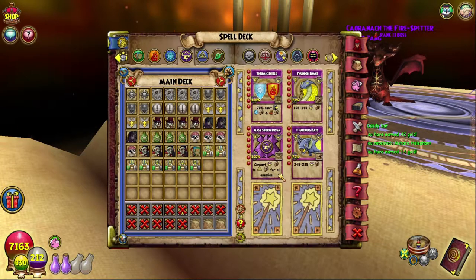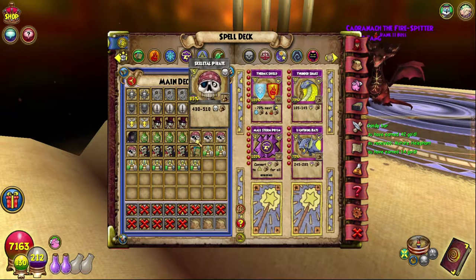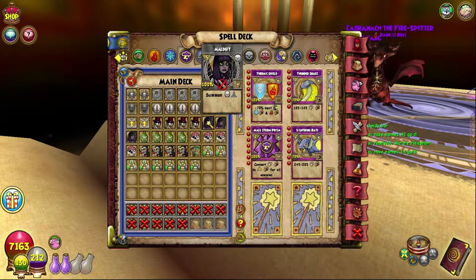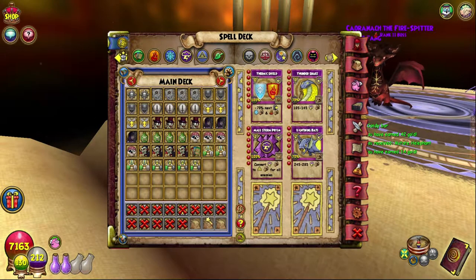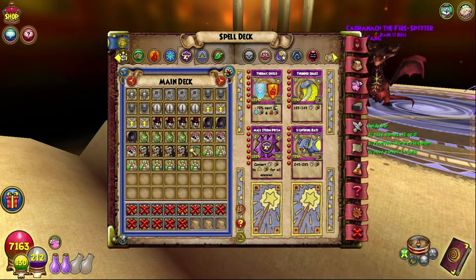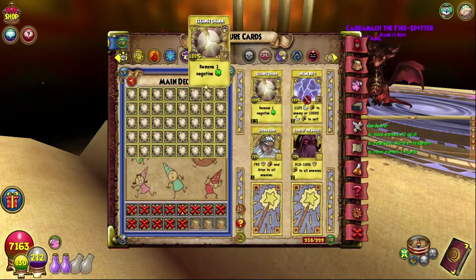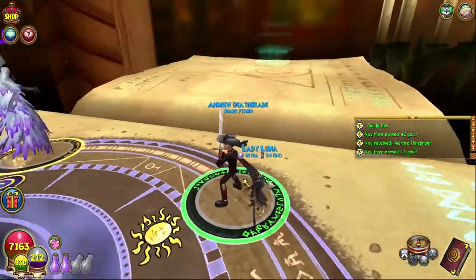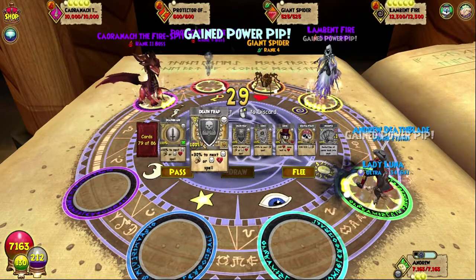The rules for today: no enchants, no shadow magic, and we can only use rank 0 to 5 spells — which is why the highest tip we have is Skeletal Pirate. We're not allowed lore spells, no item cards (which is why they're all blacked out), allowed one reshuffle just in case, no shields, and no treasure cards. Basically the only thing we can rely on is our gear and how good our spells are.